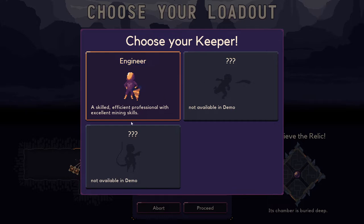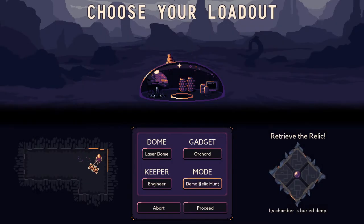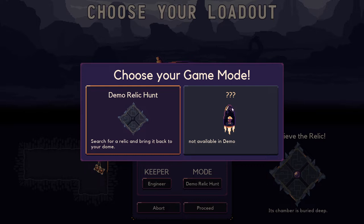There are different characters you can play — we're gonna be the engineer of course. The only mode we have is called 'Demo Relic Hunt': search for a relic and bring it back to your dome. Interesting — so we have a different goal than before. In the past it was drilling all the way down to the core, and now we have to find some kind of relic.